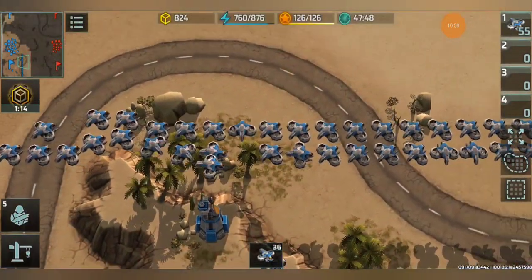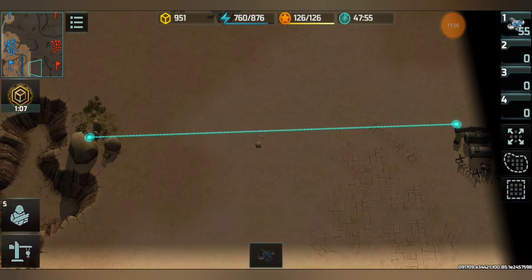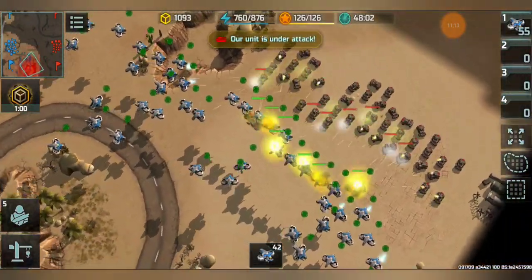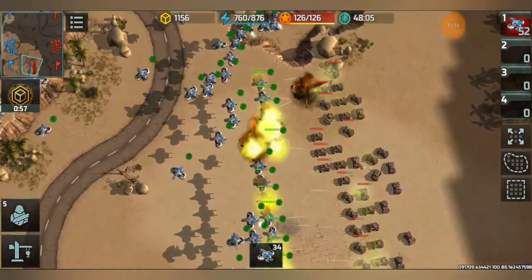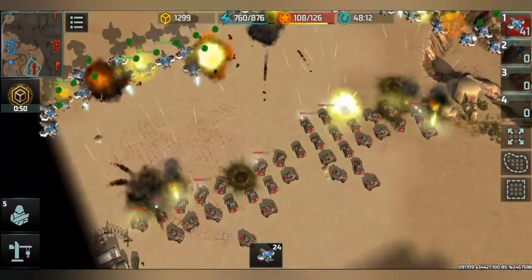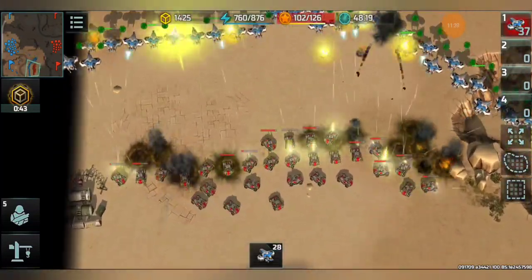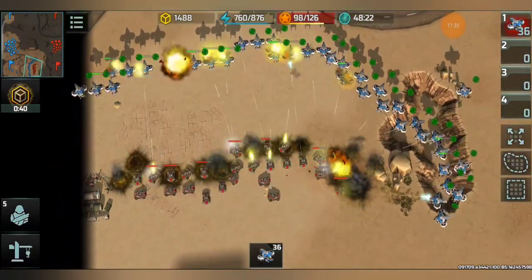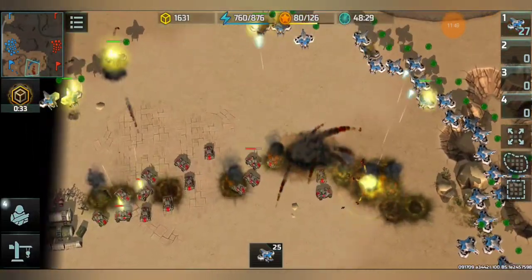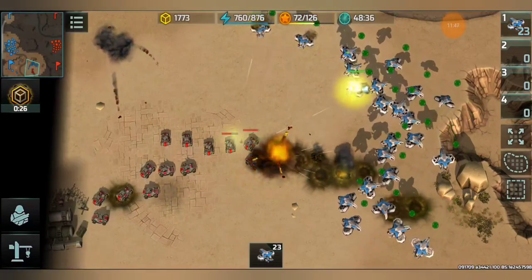Now we have 55 Cyclones going to attack 42 Armadillos. 55 should be able to beat them since there are a lot more Cyclones and they're encircling from the top, being attacked from multiple fronts. Armadillos are strong and winning on the bottom side, but at the top the Cyclones are totally victorious due to their massive numbers. Even 50 Cyclones lost, but 55 is winning.